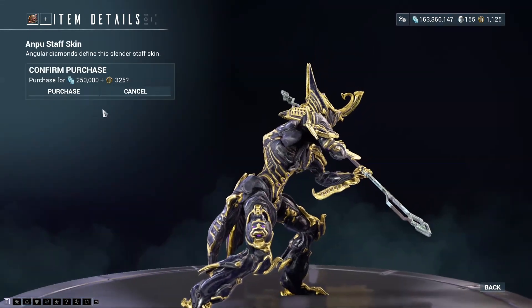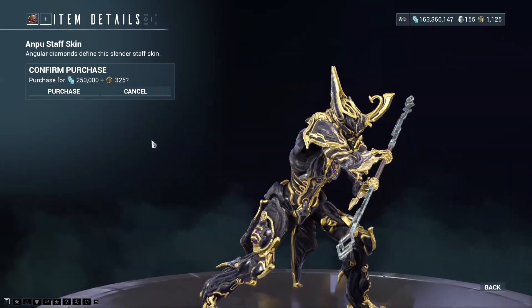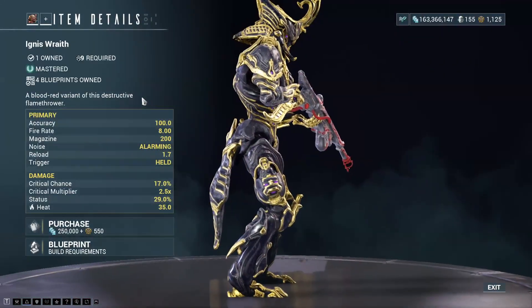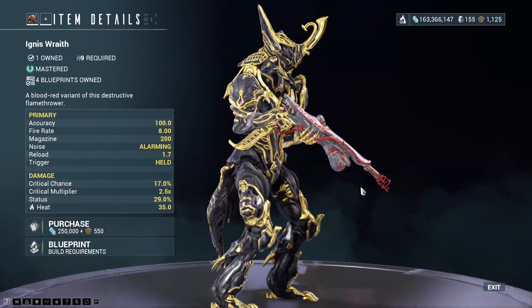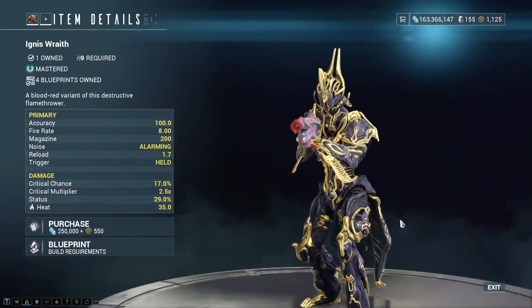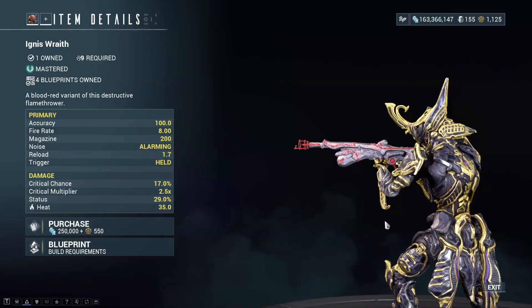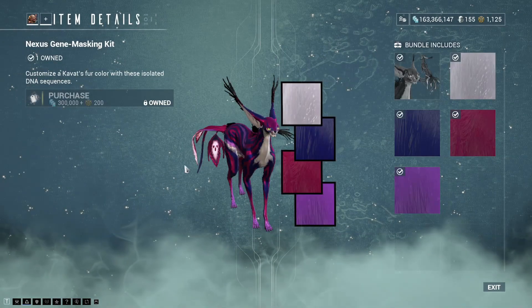The Anpu staff skin that used to have the best presentation of a weapon ever, and they took it away. Baro used to have it held out in his hand as if he was handing it to you. Now the Warframe has it. Kind of a shame, to be honest. The Ignis Wraith — check trading. A lot of people give these away for free. Never, ever pay Platinum for these things. I say it every single time it turns up. Baro's kind of a last resort, but honestly people tend to give these away in trading anyway, because some clans have it, not all of them, sadly.